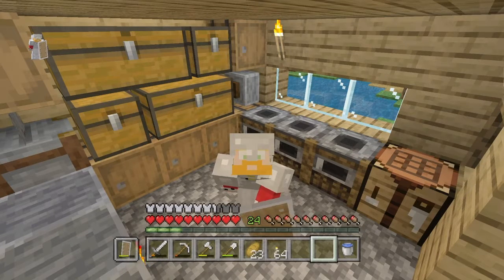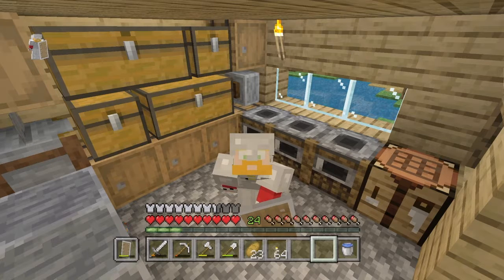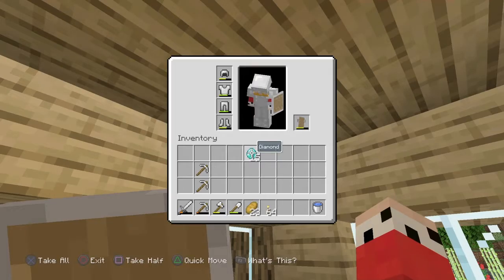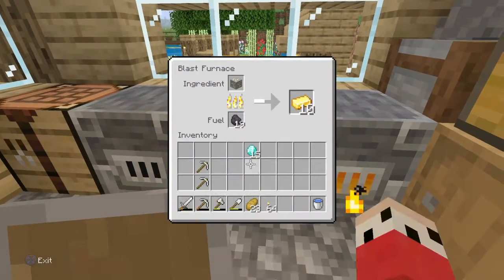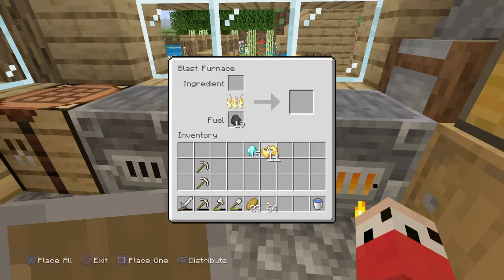Hello everybody and welcome back to another video. Today this episode — it's either 11 or 12 of Inferno's World. I'm gonna be starting things off here in the utility shed, because just before I started recording I came back up from mining and as you can see we got 15 more beautiful diamonds. I found a very weird little cave system, went looking in there and came out a little bit richer.